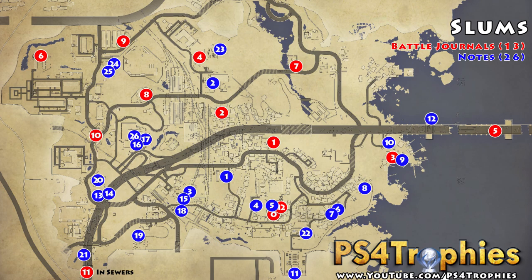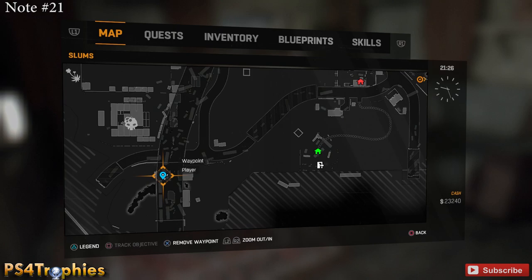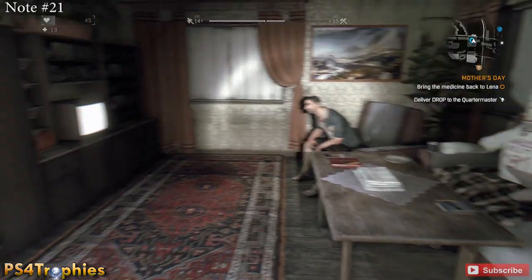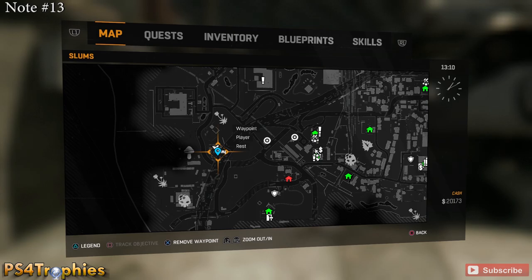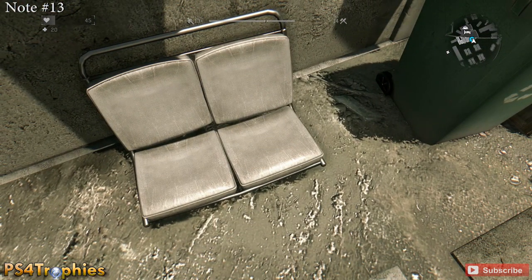Now let's look at the notes. I'm starting at number 21 in the bottom left corner and heading up to 13 and 14, then continuing clockwise all the way around for a complete loop. Check the description for the map link and timestamps if you're looking for a specific one. Note number 21 is in this little house, but this one — along with a lot of others — can't be accessed until you're at a certain point in the quest lines. It required the Mother's Day quest to enter that building.